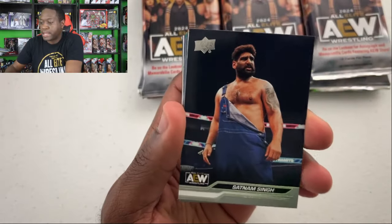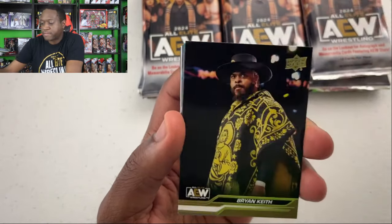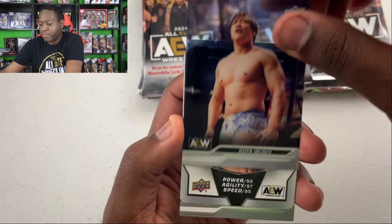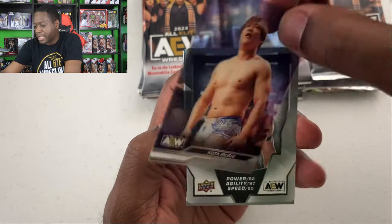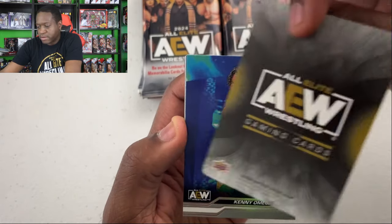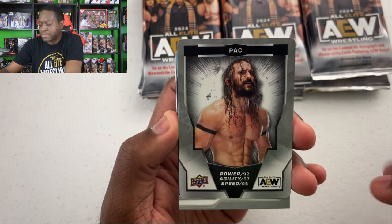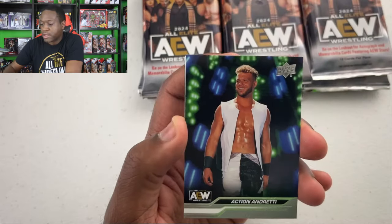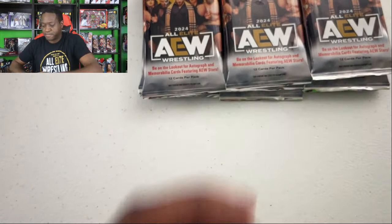Trios of Black Blue Combat Club, Satinam Singh, Trent, Swerve Strickland, Brian Keith on the gold. Kota Ibushi — another acetate-type card, just a normal acetate. The AEW Gaming cards fall about one out of every four packs. Kenny Omega, Roderick Strong, Action Andretti, Excalibur, Big Bill.